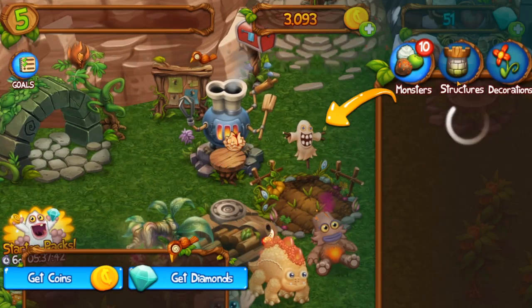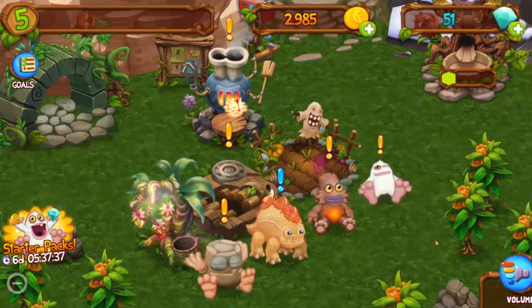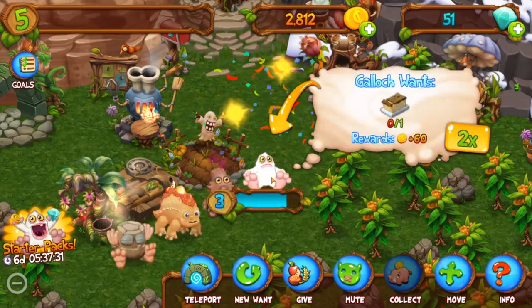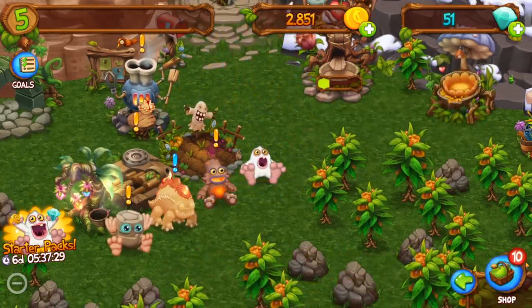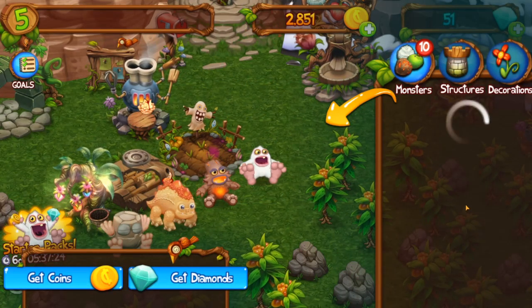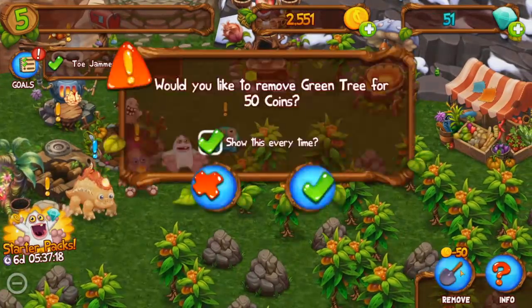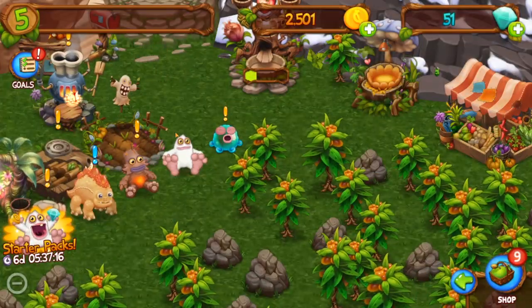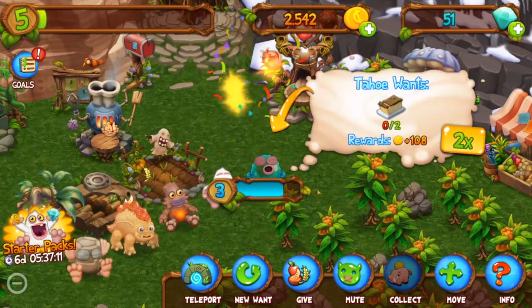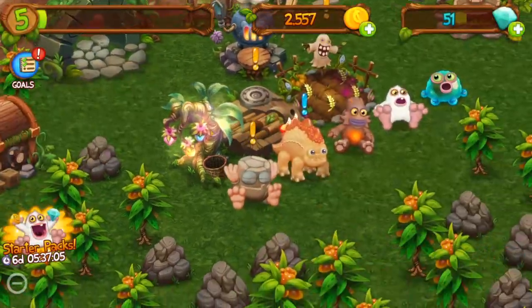Since my Mamat got teleported to Party Island, we need to buy a new one and feed him up to level four if we have a lot of stuff. That thing feeds him a lot. Let's go ahead and buy the Toe Jammer — we just unlocked him. Let's remove this tree because he's in the way and then place our wonderful Toe Jammer. Let's feed him some apples, some applesauce, and he wants some coconut butter but our coconuts are still cooking.